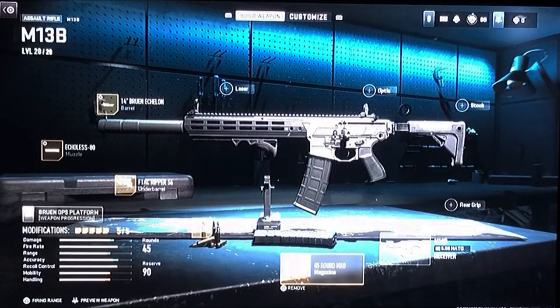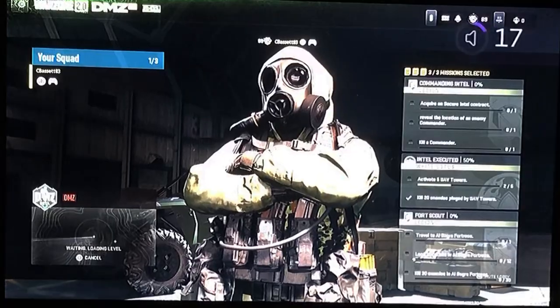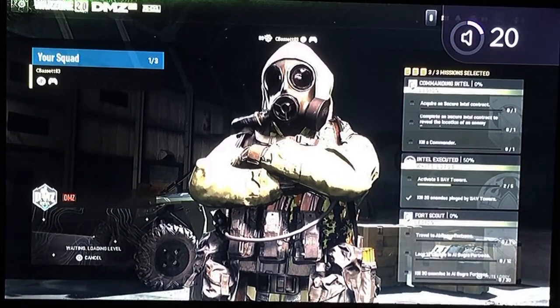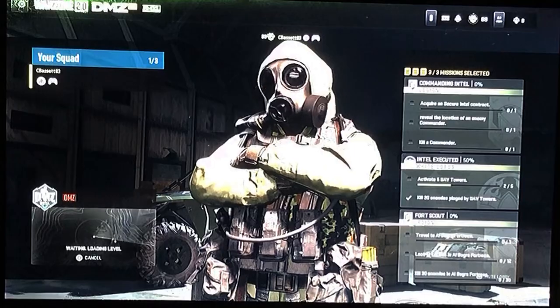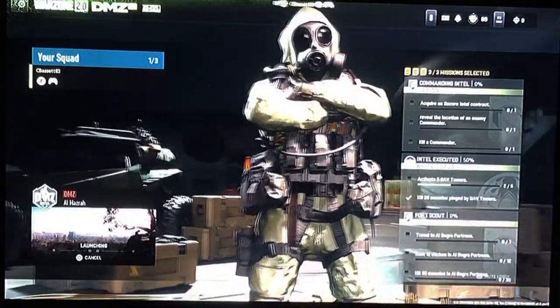Other than the suppressor, the gun can be built however you like — scope, stock, extra magazine is always nice, whatever you prefer. So we're going to start up a match, and I'm going to run down how I usually start, the items I pick up, and then the strategies for each of the three Juggernaut spawn locations.